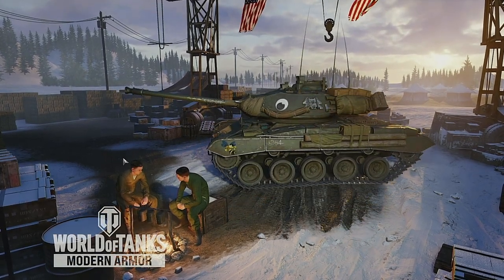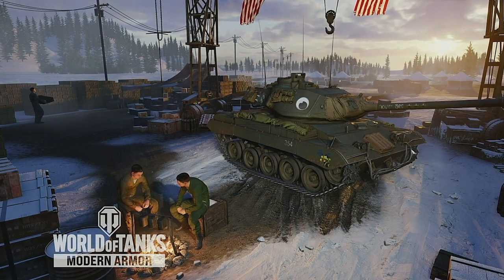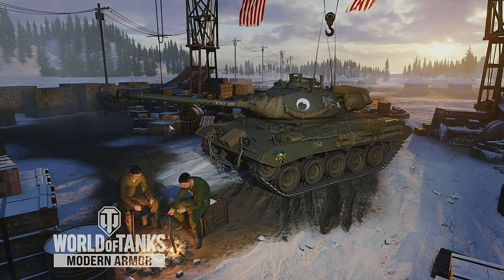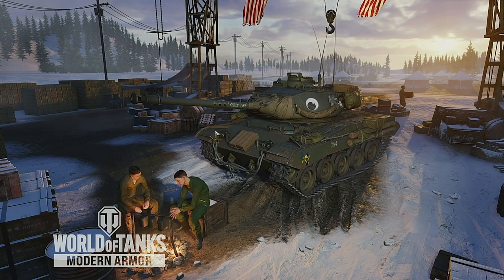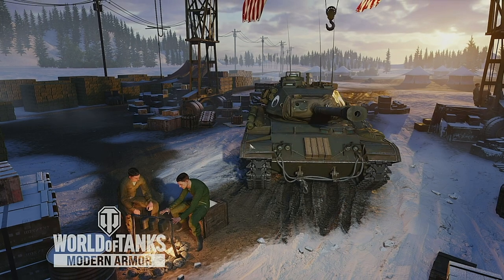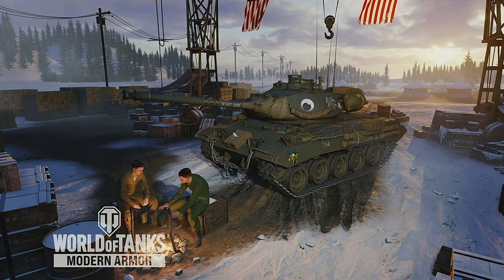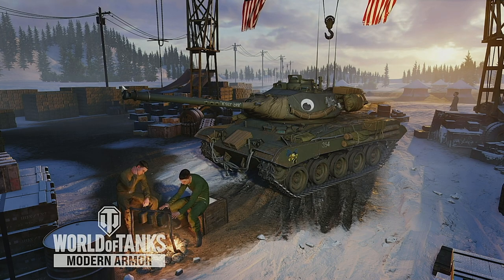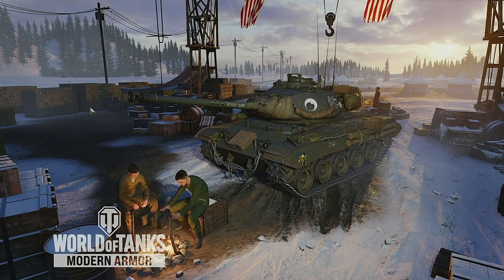Initial impressions: number one, the skin looks great — I like this Killer Beast skin a lot. I think you get it in the Ultimate Pass, and yeah, I think you definitely do. Ignore the gold marks because they buggered up. It's a hell of a lot of fun. It's a great little tank. If you like the M41 or any of the bulldog variants, you will love this tank.